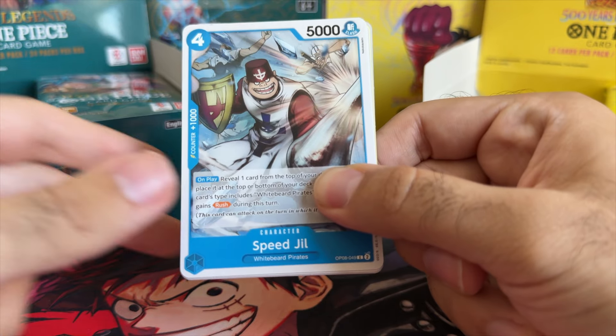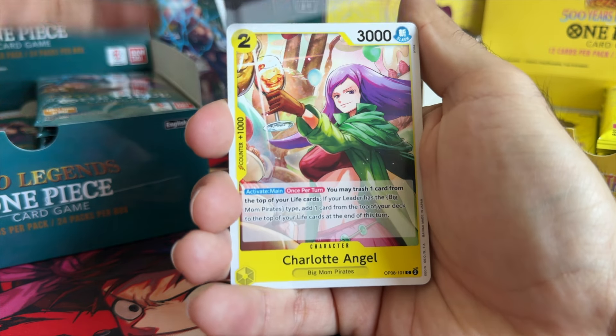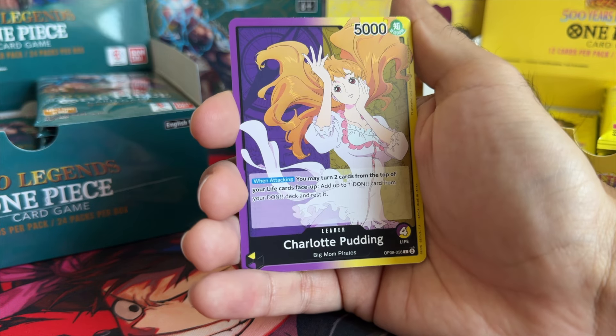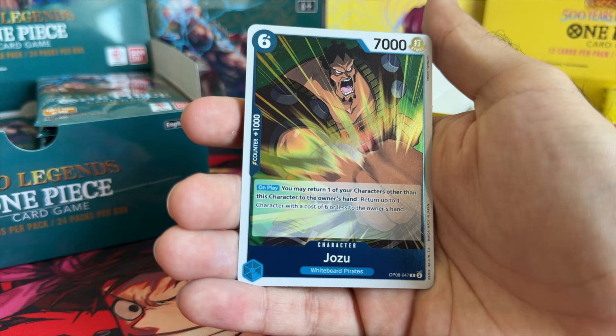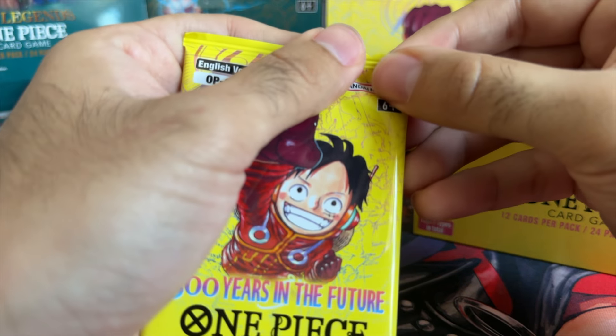Speed Jill, Chess, Hamlet, Angel, Back Home, Heliceratops, Ulti, Munch Munch Mutation — you're joking! Is this a joke, fellas? Another leader pack! Charlotte Pudding, Dr. Hero, Look, and Joezu. I wish I could tell you I organized these packs so we could get the worst ones out of the way, but no — this is just exactly how we're getting everything off the rip.